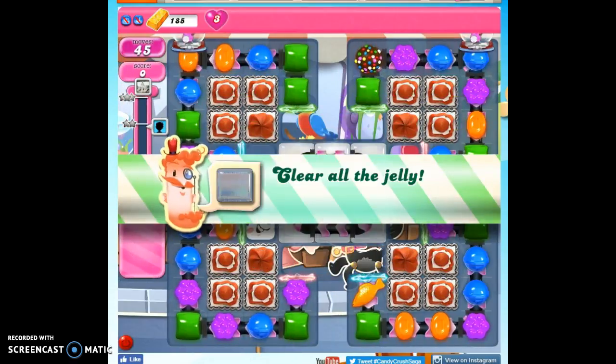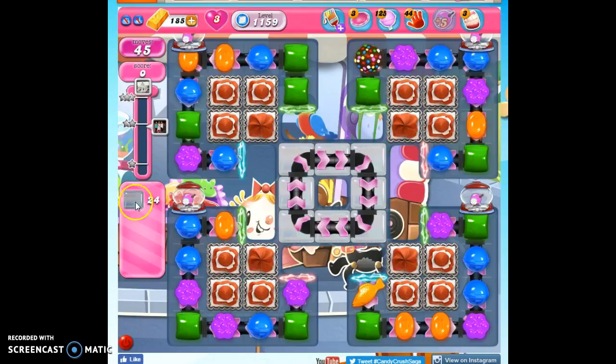Now let's talk about what we need to do in our strategies. We have 45 moves to clear out 24 jelly and reach 24,000 points. The jelly are trapped under this frosting and here in the center. We cannot access this until we open up either this or this, but this is the one to go for — I know this through experience.